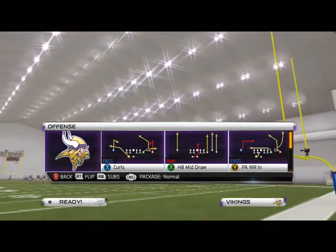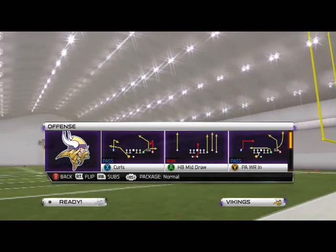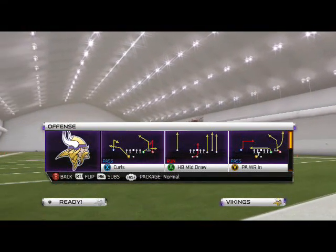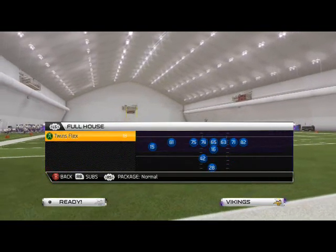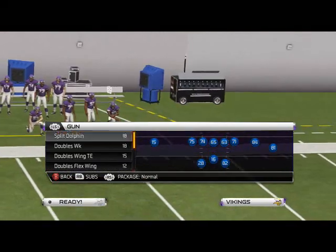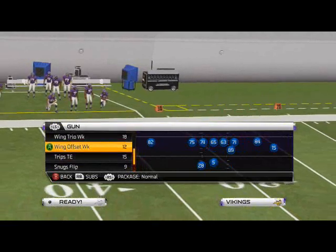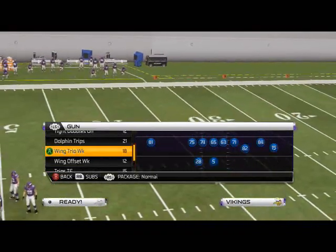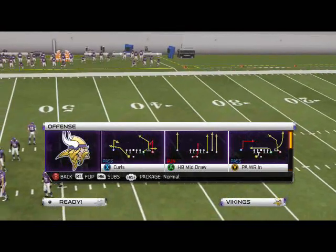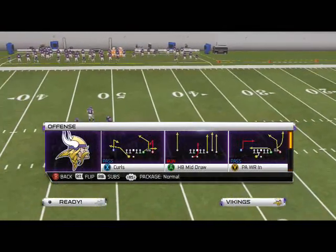What's up 925 gamers — in today's video we're going to be taking a look at our base zone beater. The playbook we're in is the Miami Dolphins offensive playbook, but we're actually using the Minnesota Vikings because I think they fit the offense the best. The Wing Trio Week is the formation we're going to be looking at today, and the play is PA Wide Receiver In.